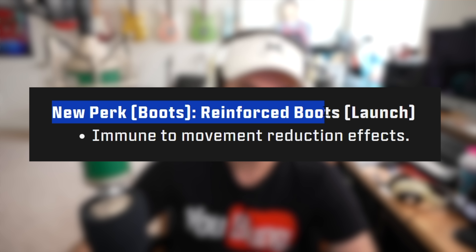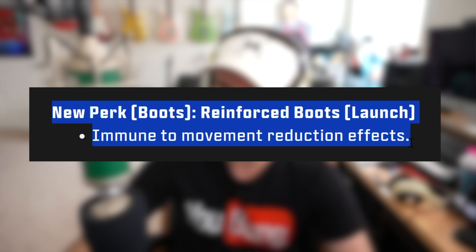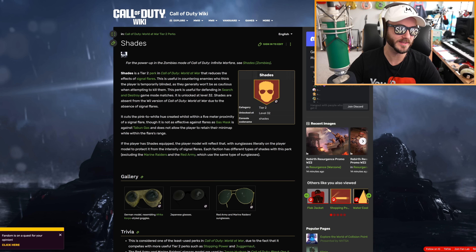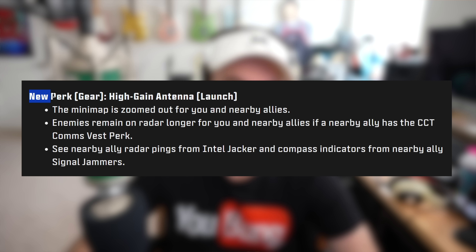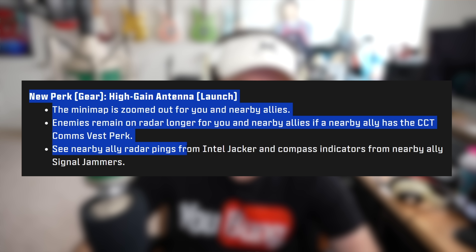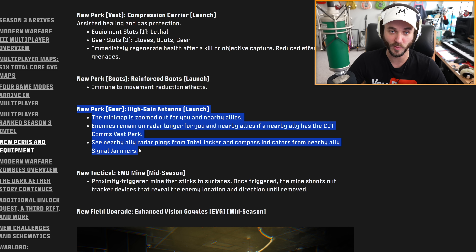We're also getting new Reinforced Boots that make you immune to movement reduction effects — pretty solid if you're tired of getting stunned. They'll probably also be effective against gas grenades. Come on Sledgehammer, this was a prime opportunity to bring back Shades from World at War — that would have blocked all these annoying grenades with swag. We also have the High Gain Antenna gear, which zooms out the mini-map and keeps nearby enemies on radar longer for you and nearby allies.